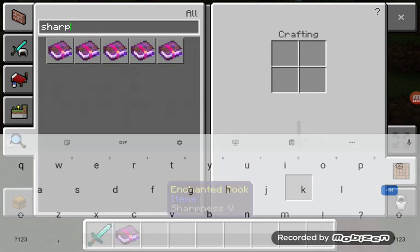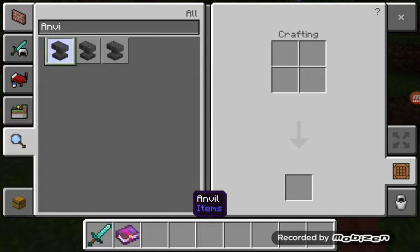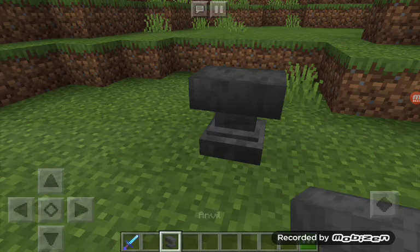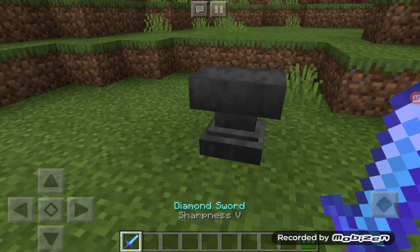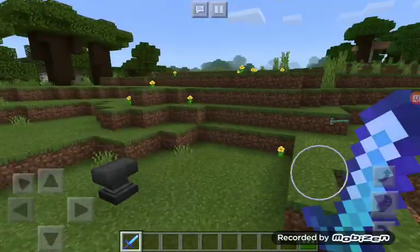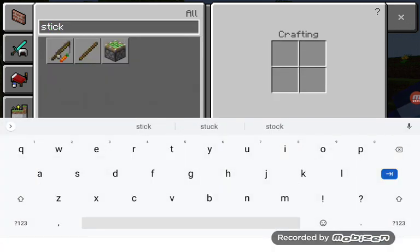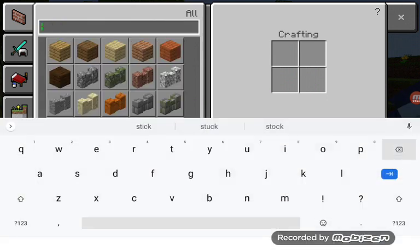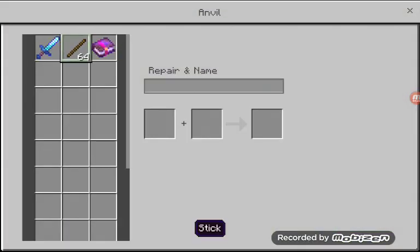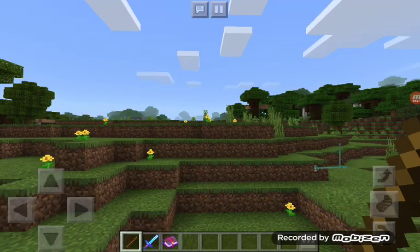It would be kind of similar to Toon Link's final smash, where he does a slash forward. You'd have to be very close to Steve for it to work — about the length of the Battlefield platforms away. If caught in the swipe you'd be hit by three strong sword hits. Then for his final hit he would pull out the debug stick and deliver a final blow.